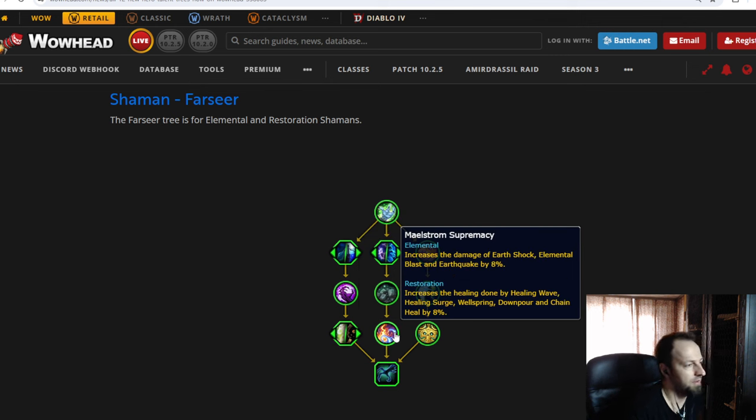This node is actually quite underwhelming — it increases the damage of Earth Shock, Elemental Blast, or Earthquake, or increases the healing of Healing Wave, Healing Surge, or Chain Heal by 8%. Why is this even a node? You're obviously always going to take it. It should just be included in the tooltip. This is just tuning put into the Hero Talent tree as a filler node — it's not a real choice you get to make.